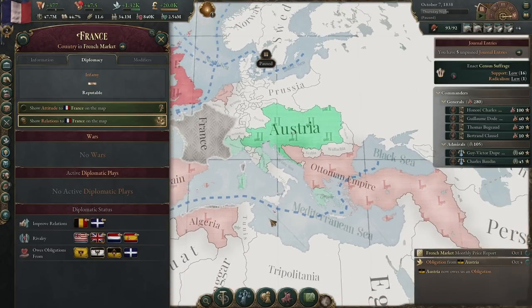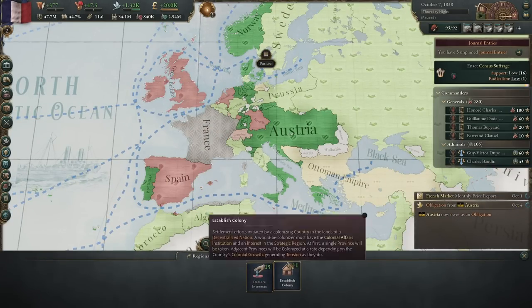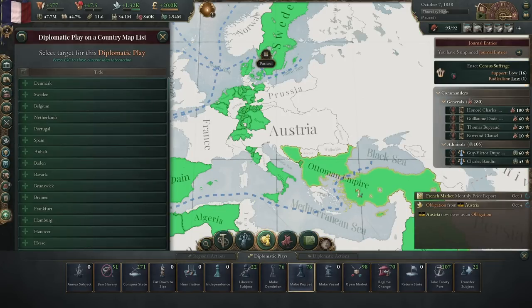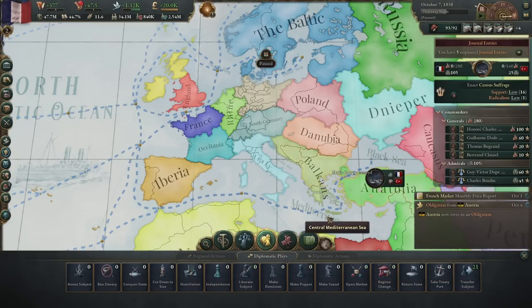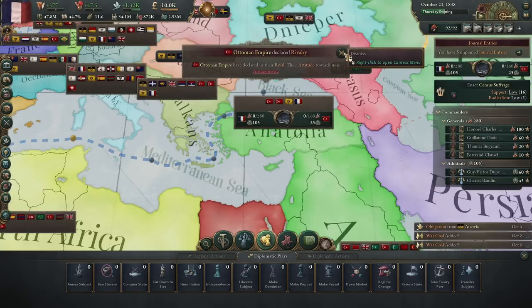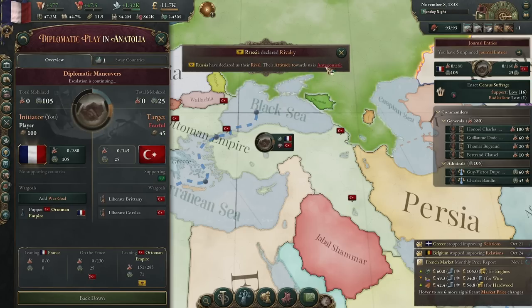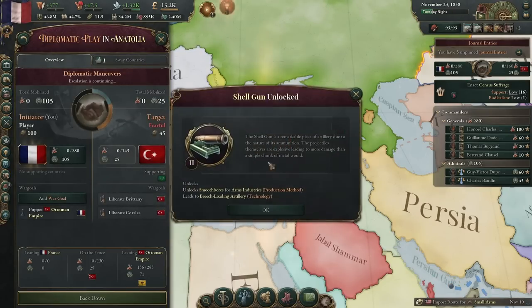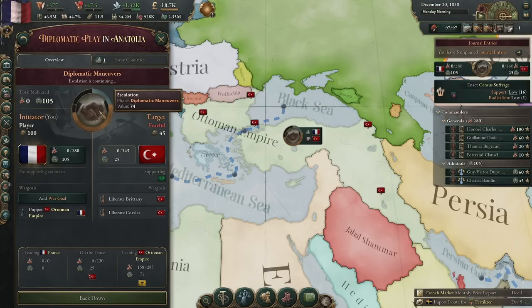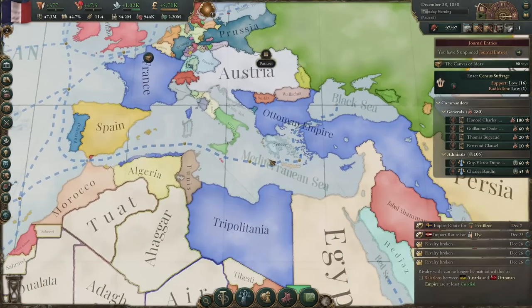Now that we've got all three obligations, the first thing we're going to do is throw the concept of infamy out the window and start accumulating as much as we want. Diplomatic plays: make puppet — Ottoman Empire. That's 195 infamy, but we don't care. Looks like they are not going to fight, and we get the Ottoman Empire for free. They are our puppet now.